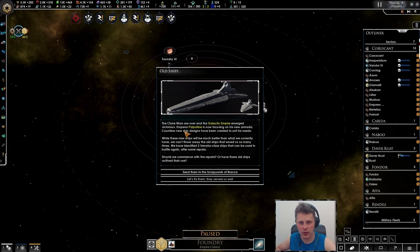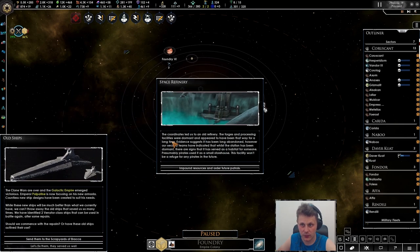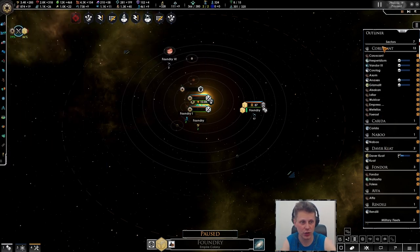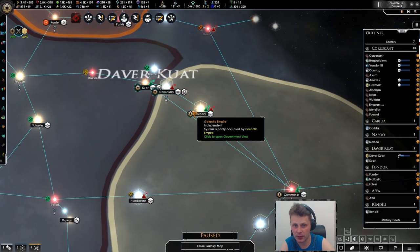And we got the clone wars are over, and the galactic empire emerged victorious. Emperor Palpatine is now focused on the new armada — countless new ship designs have been created to suit his needs. While these new ships will be much better than what we currently have, we can't throw away the old ships that saved us so many times. We have identified two vector class ships that can be used in the battle again after some repairs. We need a thousand alloys — fine, we'll buy the thousand alloys, and this will get us more plasma. There we go — get more ships, why the hell not. We did lose some ships and we are inside of our empire sprawl right now, three of them are being built.